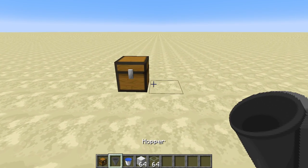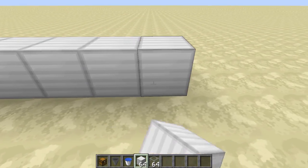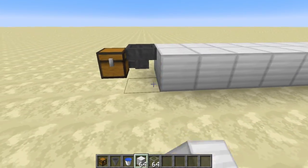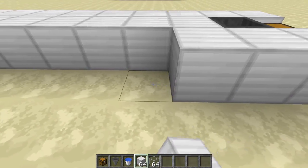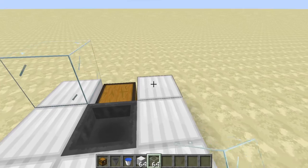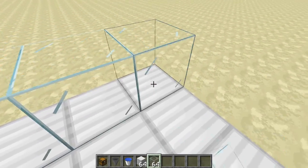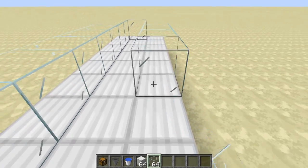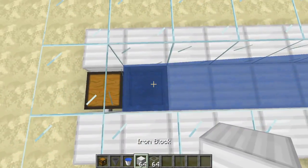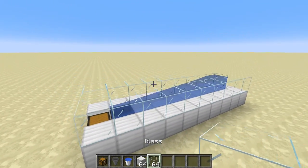Start by placing a chest where you want your output to go, then place a hopper going into that chest and eight blocks like that. This is where all the dripstone will be shot into a water stream and go into that chest. Place glass above — above the chest you'll need a glass block, slab, or stairs so that the chest can still be opened. When you place your water down in there it will end on top of the hopper, and that's how you know you've made it the right size.